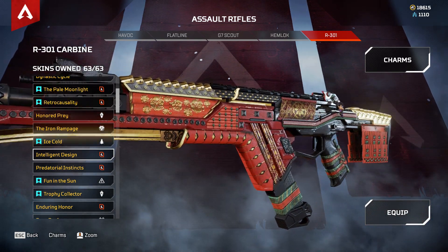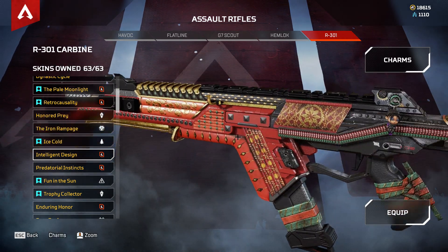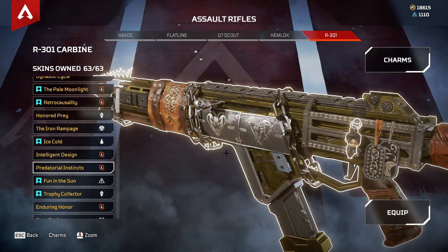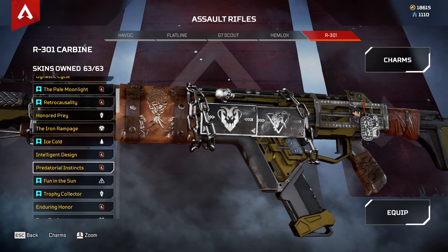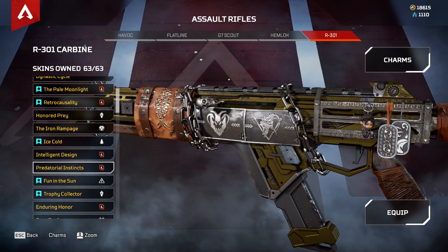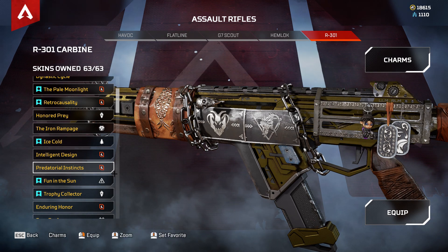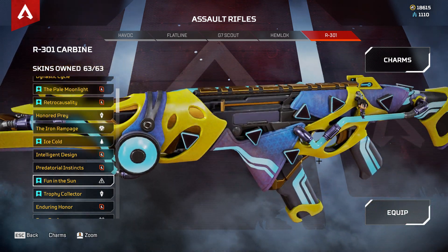Then we have the third recolor, Intelligent Design — a sweet, clean recolor, not too bad. Predatorial Instincts is another recolor for the R301; I think this one has only been in the store once — correct me if I'm wrong. Then Fun in the Sun, which is quite cool.